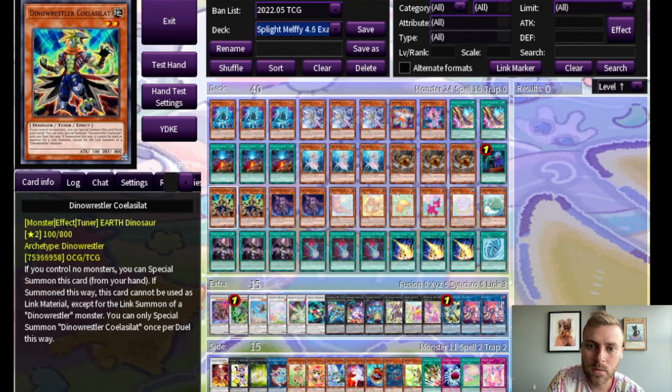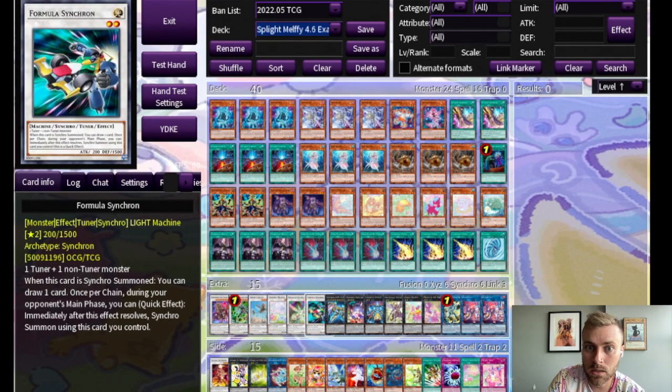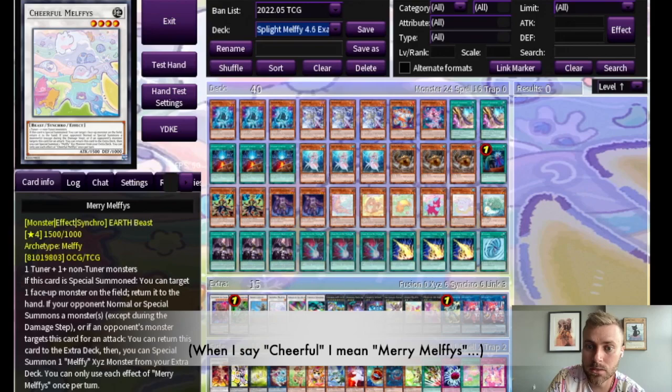Things that are a little bit odd — I really like Dino Wrestler Koalas a lot. Why I like this is it's an inherent summon, which lets you get an extra piece of material on a Zeus if you're trying to get to a three-mat Zeus. It's also a tuner, so even though you can't go directly into Halk with it, you can go into something like Arc Light or Cheerful Melfies to try to force in a gate.